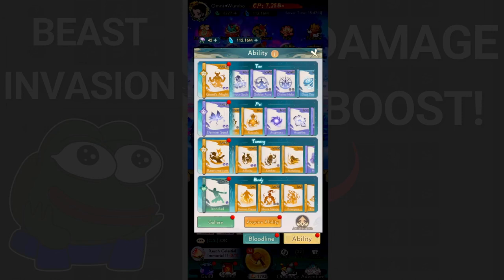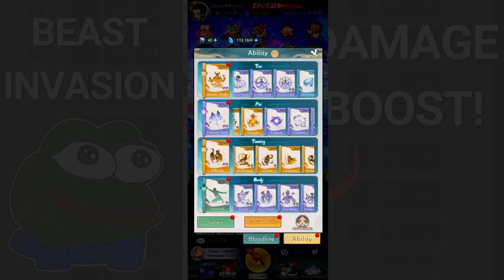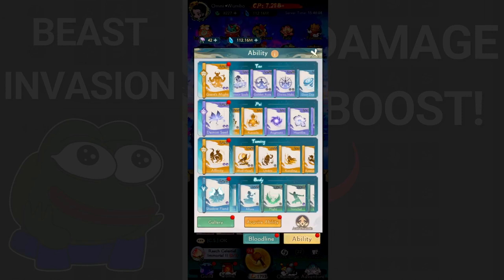The next ability is Affinity. This is not really suited for beast invasion since it's more of a defense ability, but we include it because it has an attack increase of around 10-11%. That's the only reason. For the body slot, you can use Shadow Fiend, which is easy to get, because again it increases attack. The other two abilities down here are mostly for defense, so you're only getting attack percentage increases rather than heavy hitters like Demon Seed or Giant Smite.